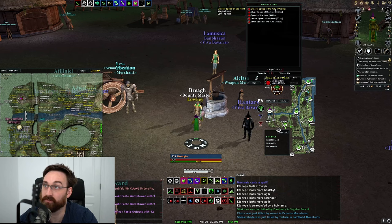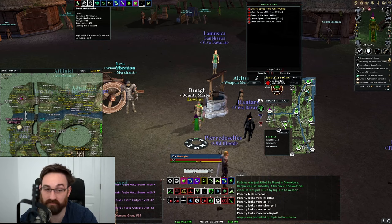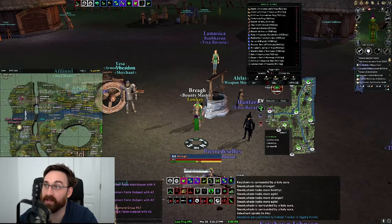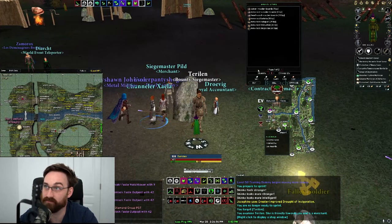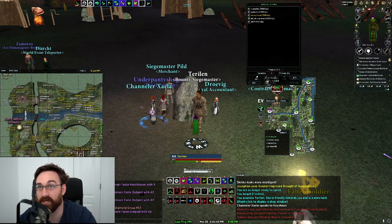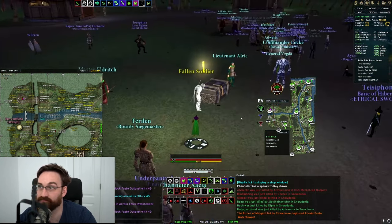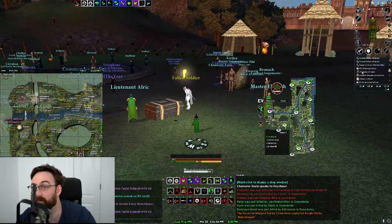You want to get Greater Speed of the Hunt from the bounty master — it gives you speed when you're out there and get hit, so you can get back up and running. Also get a boat: go to the bounty siege master, page two, and the scout boat is the fastest at 500 bounty points. Check your bounty points by going to attributes and scrolling down. You can also get currency by trading in Badge of Valor.